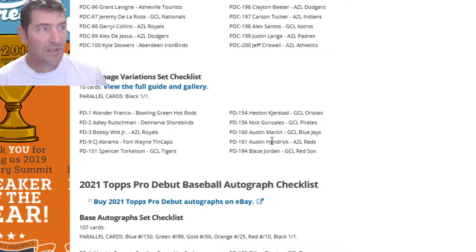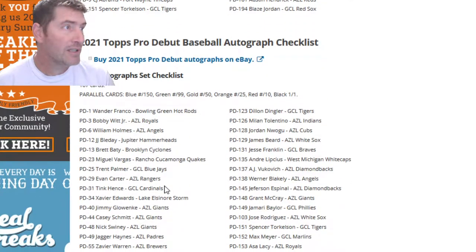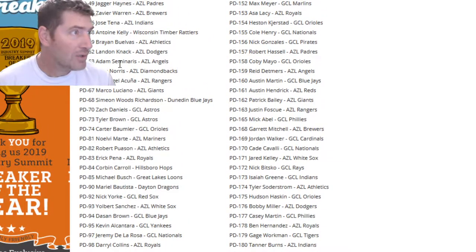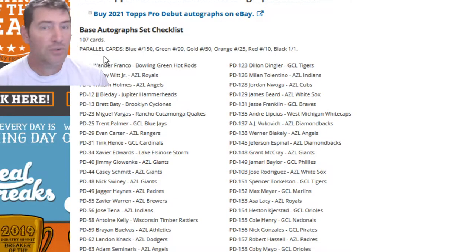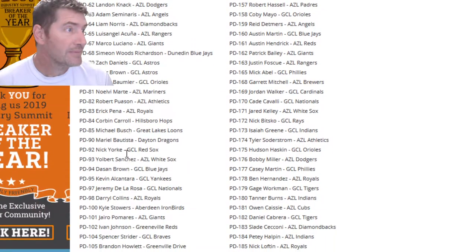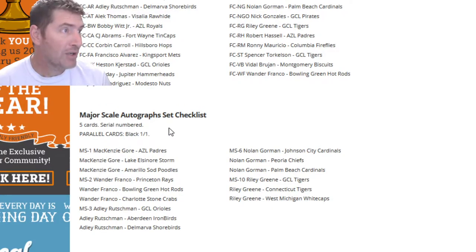All 200 players are included - Kevin Alcantara, Wander Franco, Bobby Witt Jr., CJ Abrams, Nolan Jones - a lot of guys that have already been called up. There are also base variations - Austin Martin for the Blue Jays is in there. Then the autograph set checklist - looks like 107 out of the 200 got autos. Wander Franco is right at the top with a Black 1-of-1 - wouldn't that be nice!